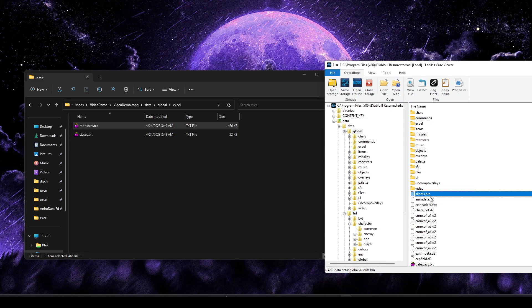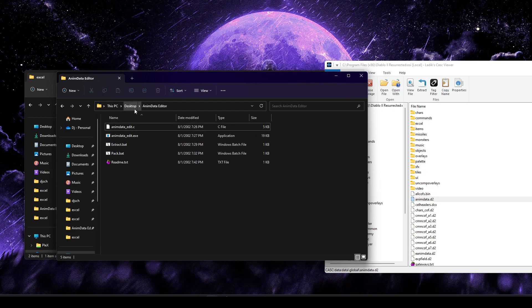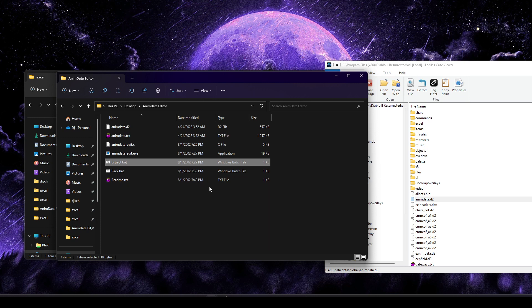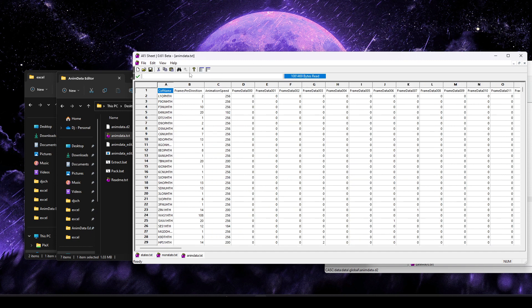Assuming you've downloaded animdataeditor, you'll see a single folder with a couple of files — that's the entire program. Extract that folder wherever you'd like, such as your desktop. Take the animdata.d2 file from your cask and drag it in with the rest of the files. Once that file is in place, run extract.bat — you might see a quick command prompt pop-up — and it will create a text file that you can edit. Pop that into your sheet editor and we'll get going.